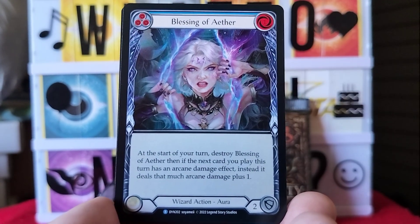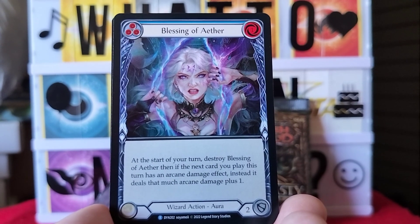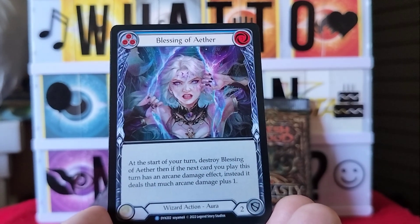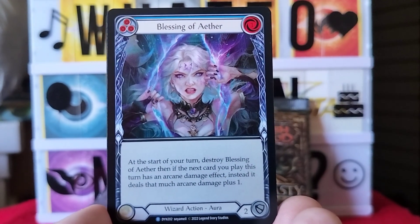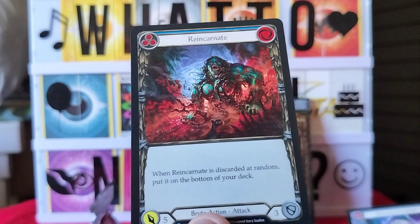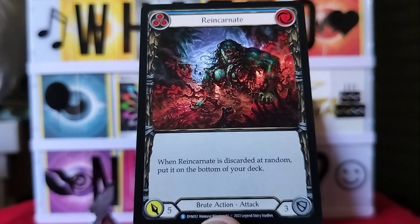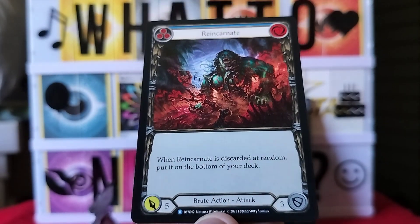Next card is Blessing of Aether — wizard action aura. At the start of your turn, destroy Blessing of Aether; then if the next card you play this turn has an arcane damage effect, instead it deals that much arcane damage plus one. Pretty cool! And I think the last card in this pack is Reincarnate — brute action attack. When Reincarnate is discarded at random, put it on the bottom of your deck.